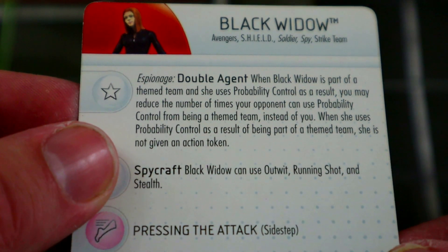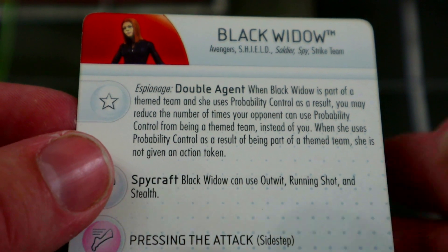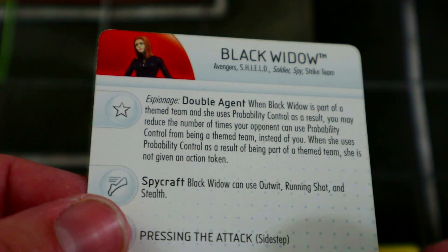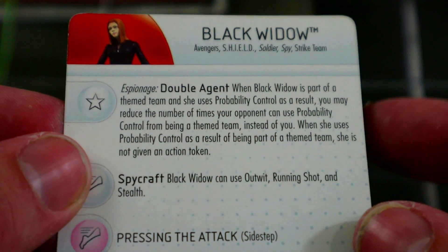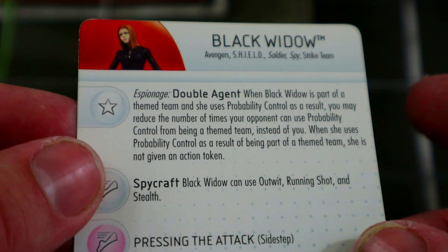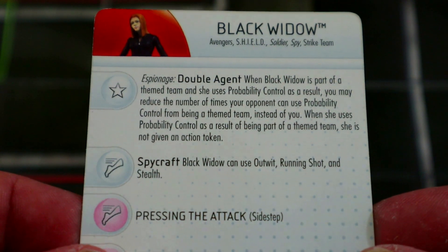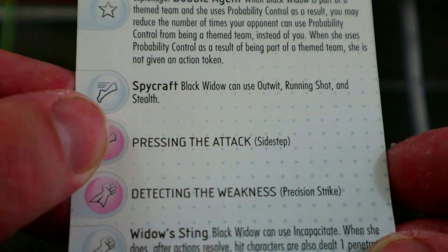One of the upsides now is that the number of theme team probs has been reduced from five to three. When she came out there wasn't really a limit — it was just however many characters you had on your team. But now that there are only three theme team probs, taking those away from your opponent is that much better. In three turns she can just drain your opponent's theme team probs altogether, which is pretty crazy.